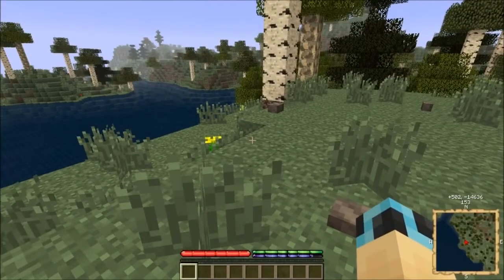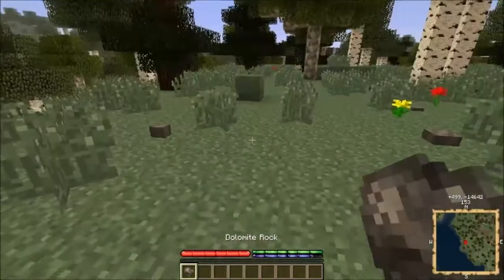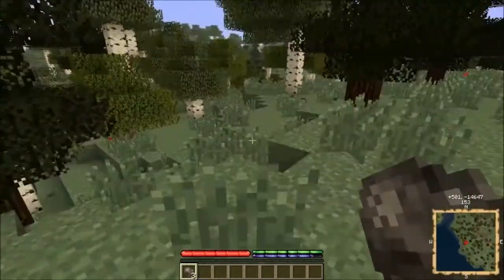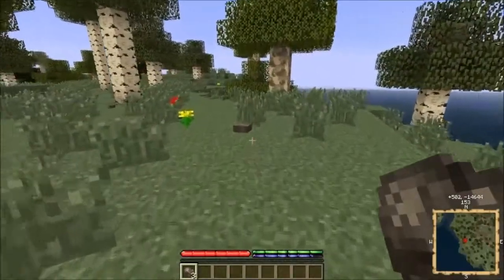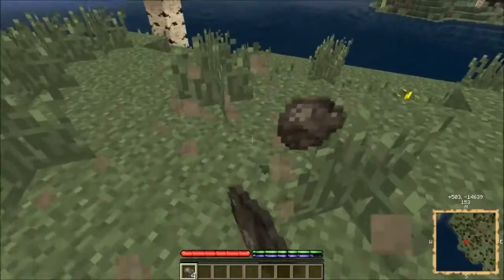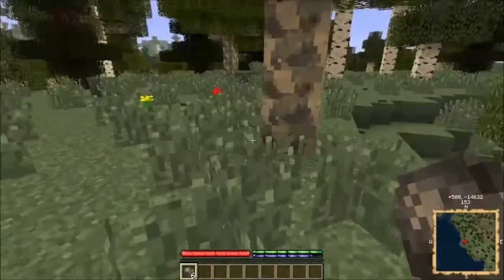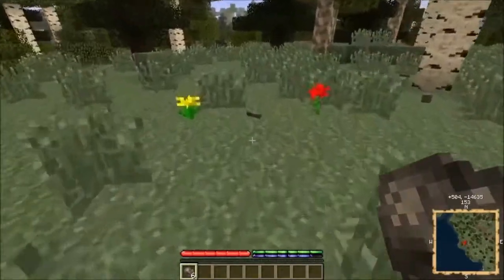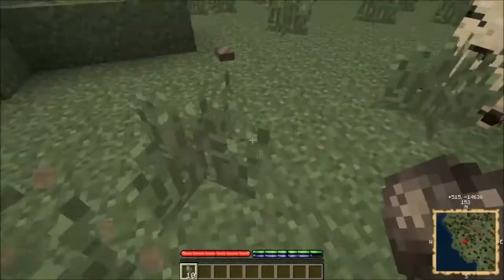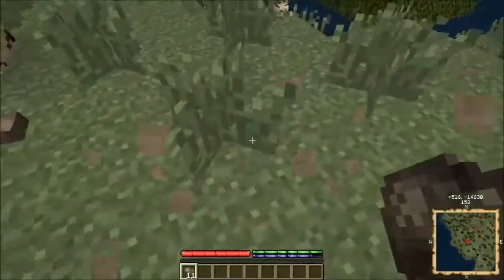If you can't make wooden tools, how do you get started? You go along and pick up rocks from the ground — dolomite in this case. There are a lot of different types of rocks, and they keep track of how hard the rock is. You've got stuff like chalk which is very soft, basalt which I think is the hardest, and granite of course.